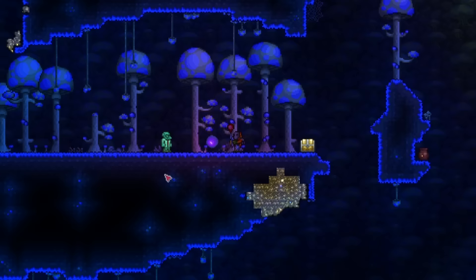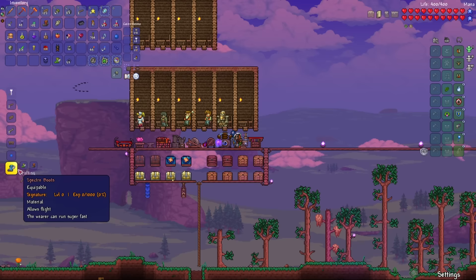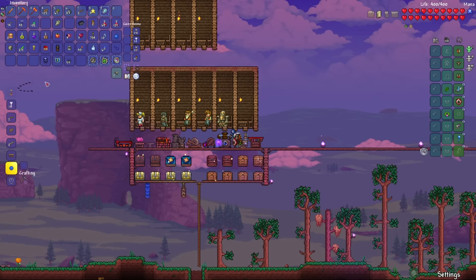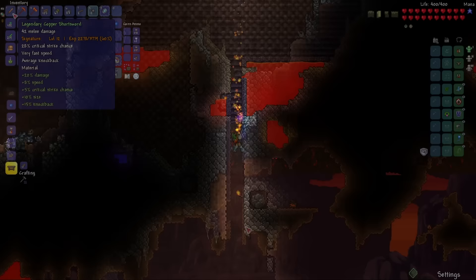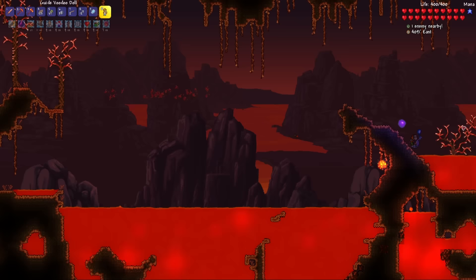It now has 42 melee damage and it's so much faster too. Let's first make the Blue Horseshoe Balloon, then Specter Boots, and finally the Obsidian Shield. I think I should be set to take on the Wall of Flesh now. I'm really hoping a level 12 Copper Shortsword is enough — if not, it looks like I'm going to have to level this thing up some more.